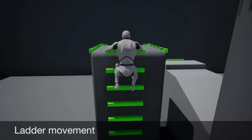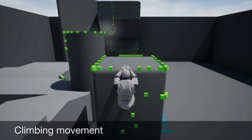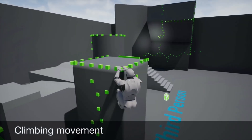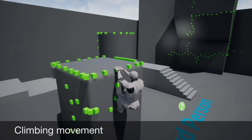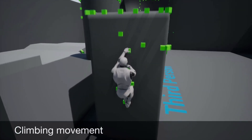Custom Movement supports both ladders and other forms of movement with network play functionality. It comes with a basic blueprint for the character and a lot of different customizability for various holds and grabs.